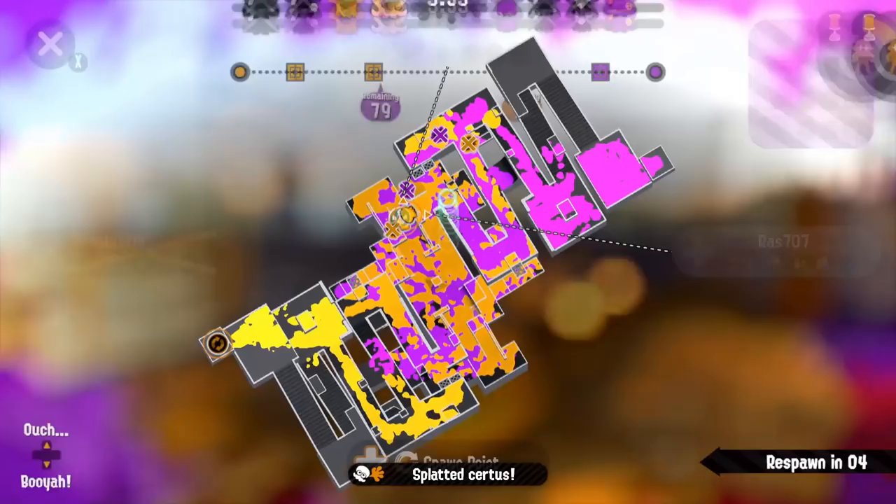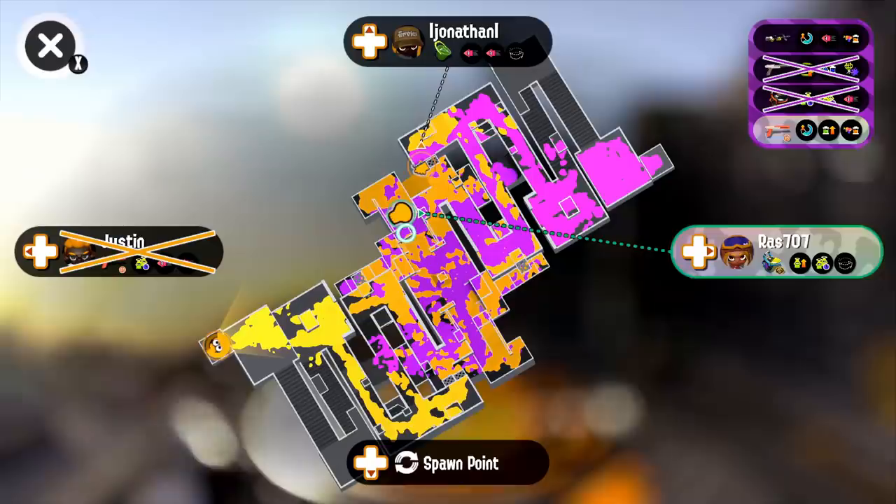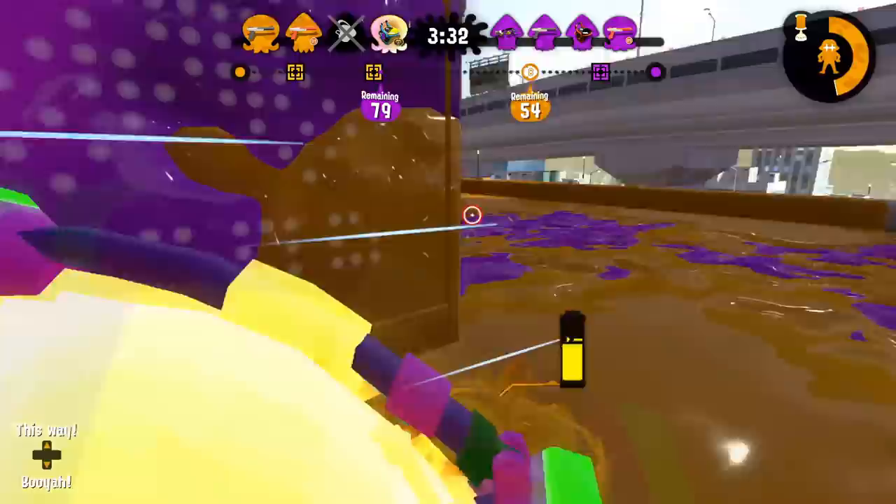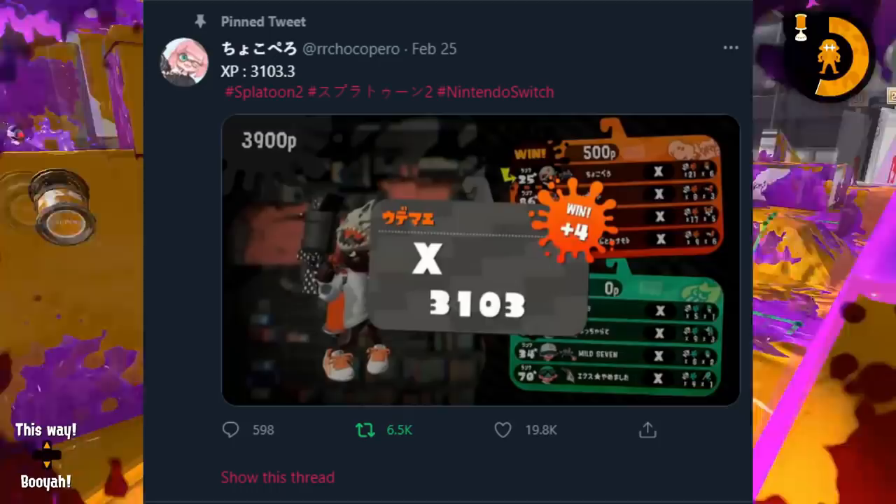I'd also like to give the Kensa 52 Gal a special mention. While I don't believe it's better than the ZAP, its wall and Booyah Bomb gives it two survivability options, which allows it to play incredibly aggressively while staying alive for a long period of time. It also has a great kill time. Outside of that, it's a bit worse in most aspects than the ZAP — a little bit less paint, a little bit less mobility, etc. But it's still a great weapon, and I had to give it a mention considering that the only 3,100 ever reached was done with that weapon.